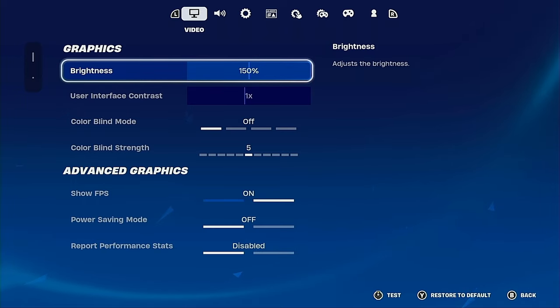Make sure you have 150% brightness so you're able to see out in the dark. This is very vital.